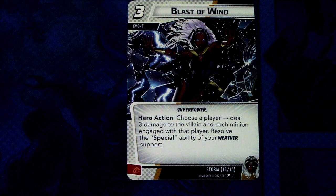The last signature card is Blast of Wind — there are two copies of this. Blast of Wind is a three-cost event, super power, Storm trait, hero action: choose a player, deal three damage to the villain and each minion engaged with that player, and resolve the special ability of your weather support. This can be committed as a physical resource. It doesn't mind which weather support you have in play and just triggers the special ability on it. Storm is quite event heavy, and you need to know which weather condition to have in play at different points of the game.